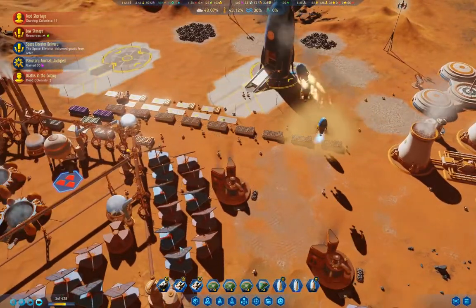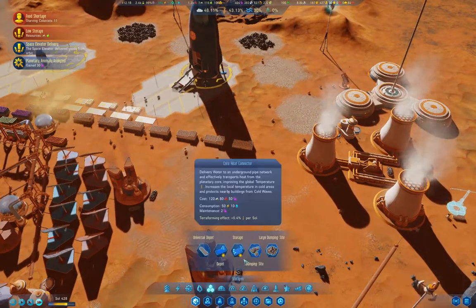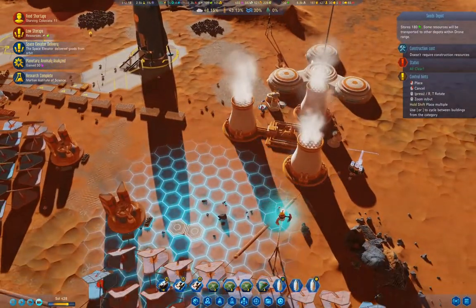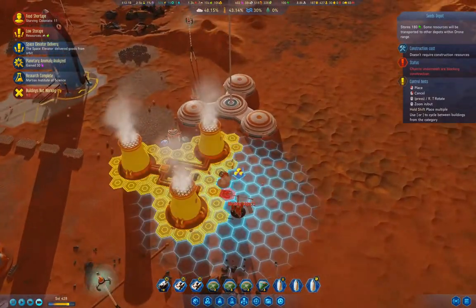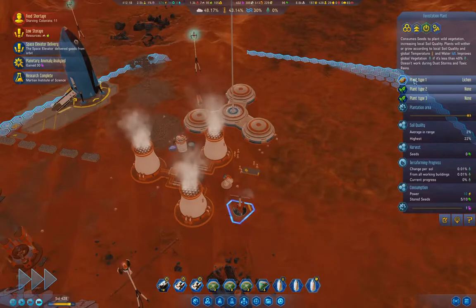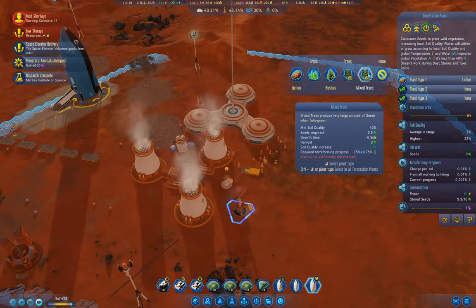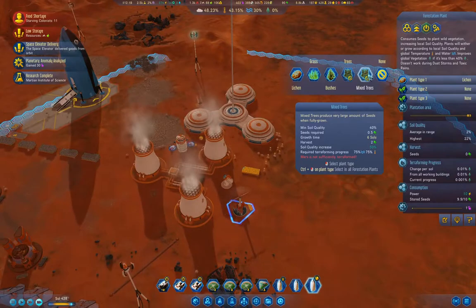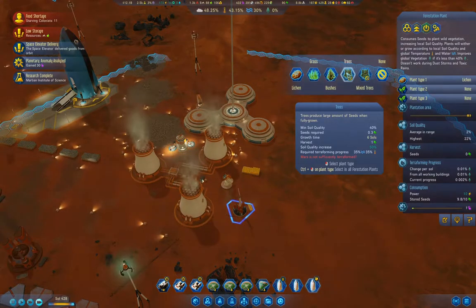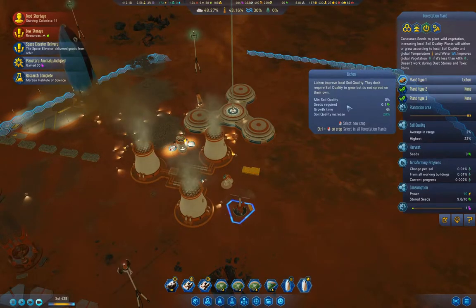We also want to have a depot for seeds. Plant type one — mixed trees need 75% water, trees need 35% water. We'll leave it with lichen for the moment. We have finished the Martian Institute of Science. We don't have anywhere to build it, do we? Actually, you are a research lab — we can.